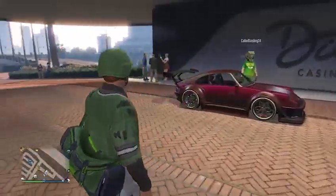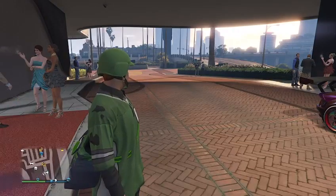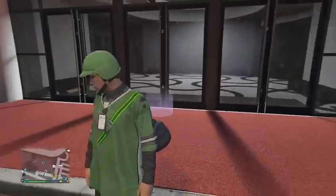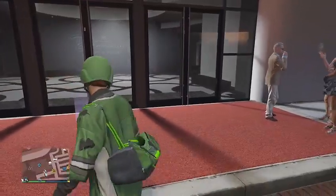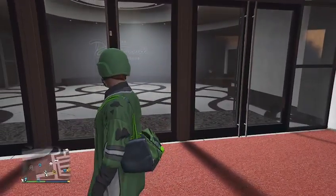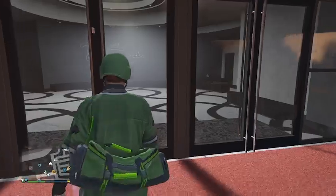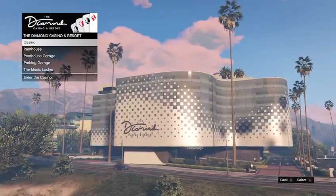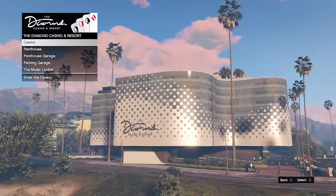Once both vehicles are out on the map and not blinking, you are good to walk inside the casino. When you walk in, if you fall through the map you are good; if you load inside the casino you are good. But if you get stuck on an infinite black screen, you will have to restart your game and redo the method.